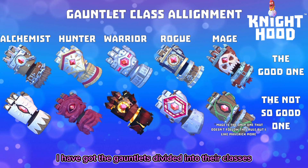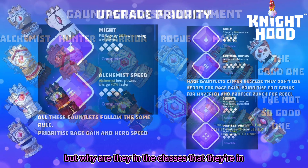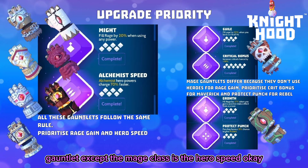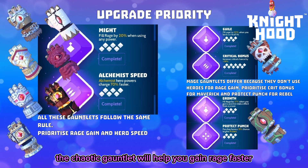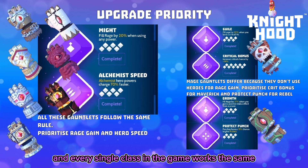On screen I have the gauntlets divided into their classes, showing which one is the good one and which is not. The most important node to upgrade on every single gauntlet except the mage class is the hero speed. When you are choosing a gauntlet, it depends on the hero speed because hero speed will help you gain rage faster.